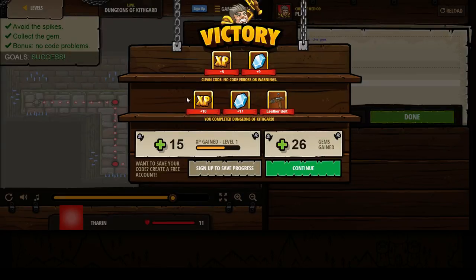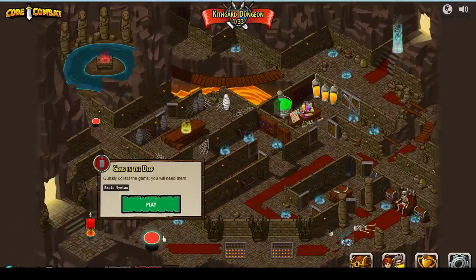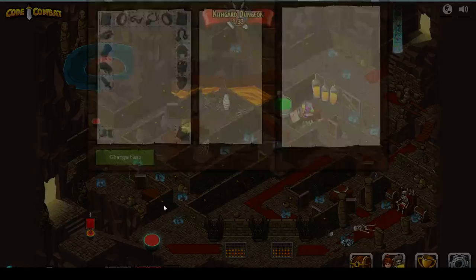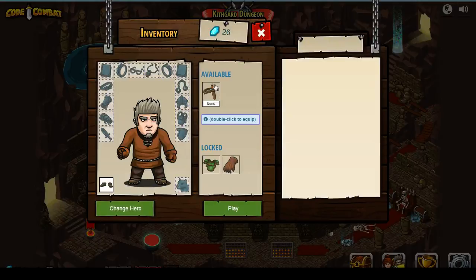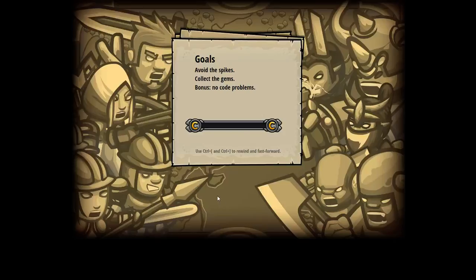I'm getting 10 XP, 17 gems, and a leather belt. Let's continue. Move on — Gems in the Deep, basic syntax. We'll equip this leather belt. This thick belt adds a little extra health.